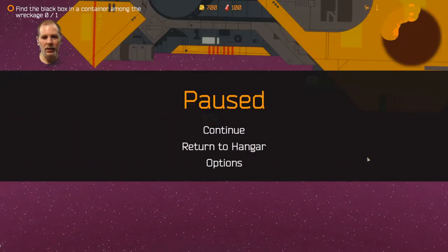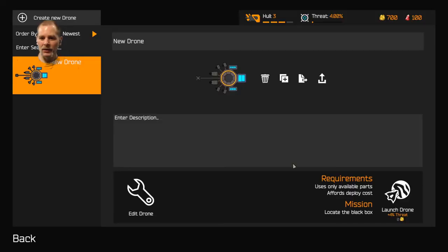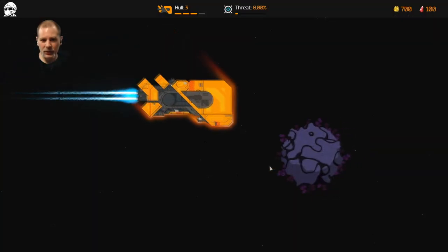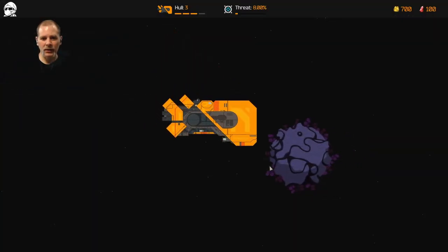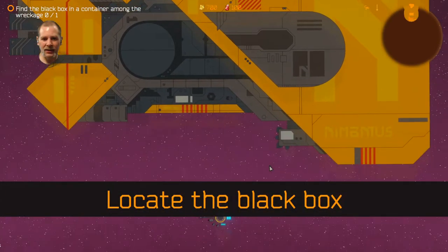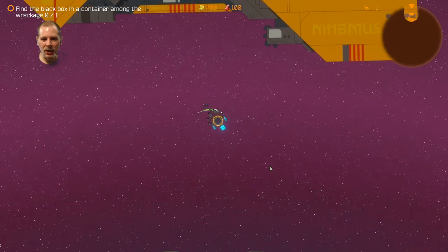Pause, return to hangar. Let's return to hangar. If we relaunch we should have new fuel. Please tell me my fuel is refilled. Yes! I totally messed that up — I thought that was what we were supposed to pick up, but it was a thing with a light on it. Apparently it's not the black box.